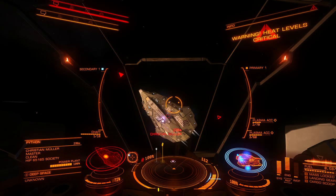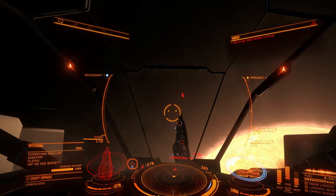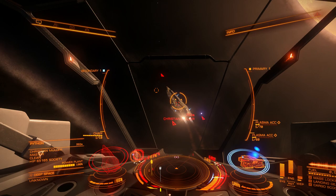And you can have better modules too. Hitting bigger ships with plasma is not a problem; the problem is hitting a Sidewinder, Eagle, or Viper. With two plasma accelerators I could not even fit a single shield booster.